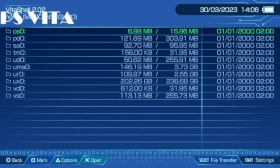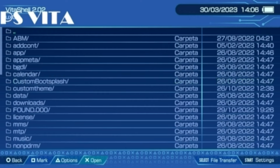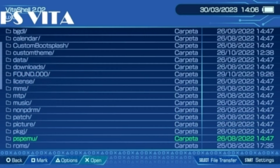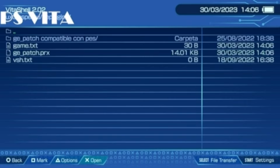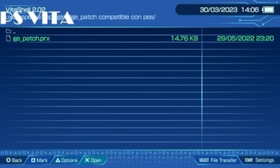Nos vamos a VitaSell y accedemos a VitaSell. Dentro de VitaSell me voy a ir a VX0, que es donde tengo instalado este Pro Evolution Soccer 2023 de Chelito 11D. Nos vamos por aquí abajo y accedemos con la X a PSP EMU. En PSP EMU nos vamos a Set Fluids, y aquí es donde tenemos la segunda carpetita que nos va a hacer falta para ver este juego a la mejor calidad posible: Gpatch compatible con PES.